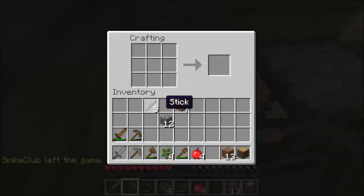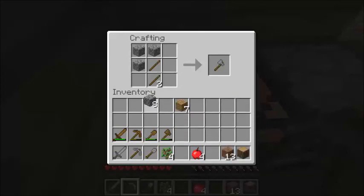We can make basically any tool out of these. So I'll just go ahead and make a full range of new tools here, made entirely out of cobblestone.